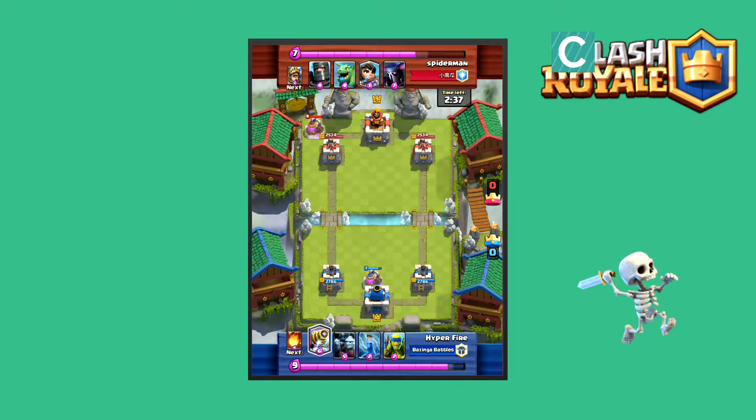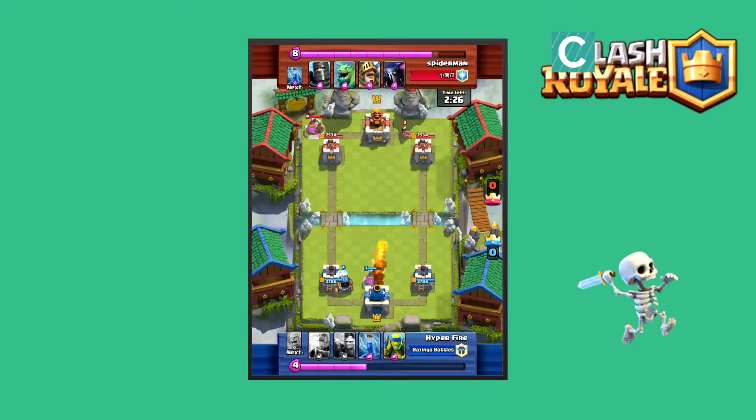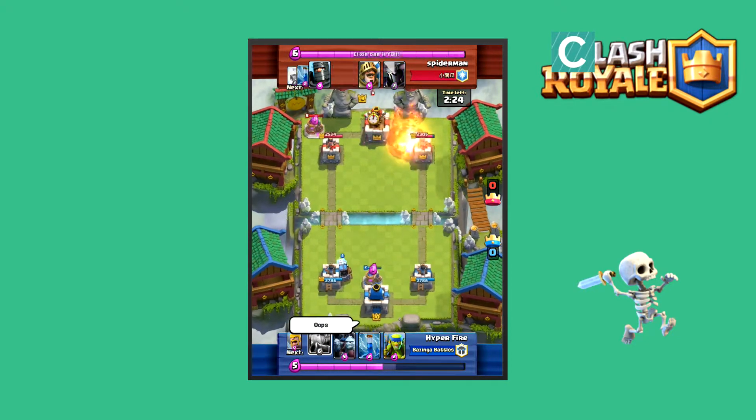So he's against a guy called Spider-Man, and he's going to place his Sparky in the back. By the way, I know you guys know that I hate on the Royal Giant, but when this guy uses it, he just uses it magically. We can say it that way.